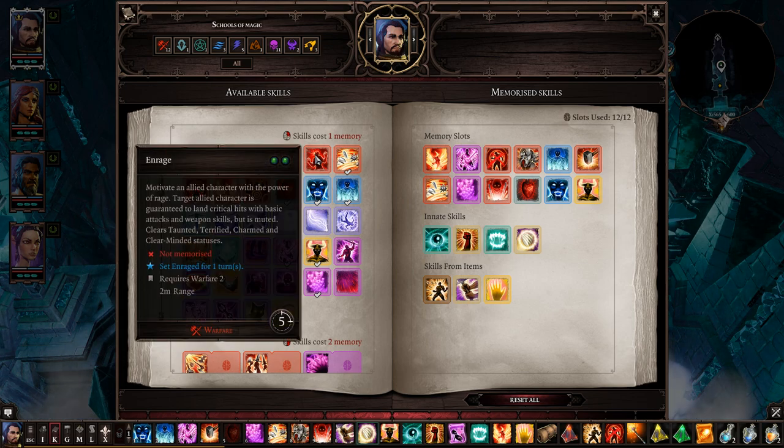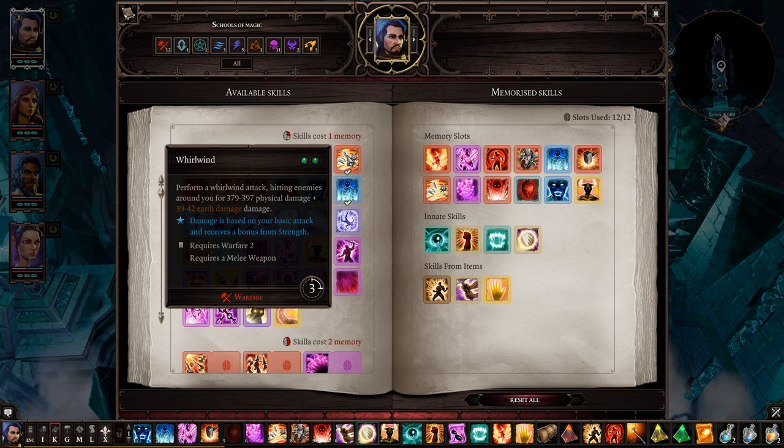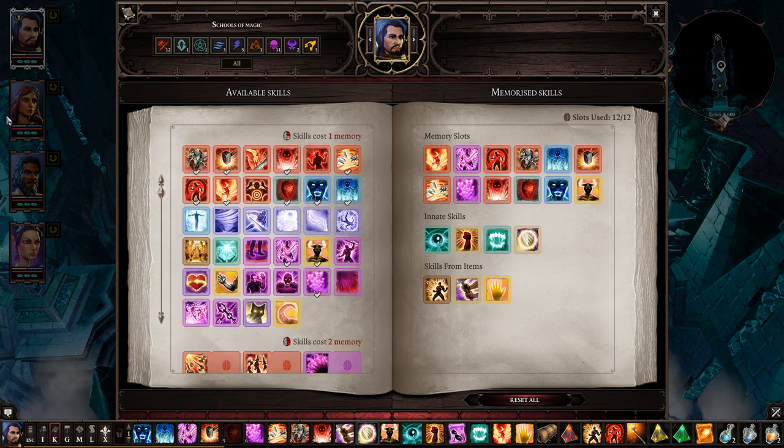Enrage buffs a target ally but they also get muted, so use it only in certain situations. Whirlwind does physical damage based on your strength bonus — great when foes surround you. You can do damage and even kill one or two. If you kill a foe with Executioner you get free action points. Challenge: you challenge a foe and have two rounds to kill them — if you succeed you get healed, if not you take damage.